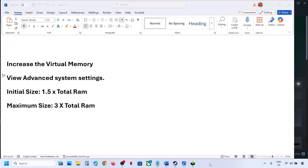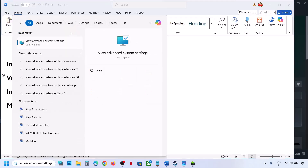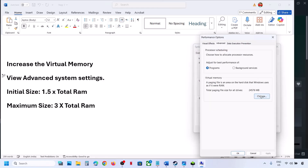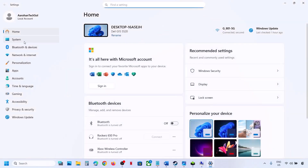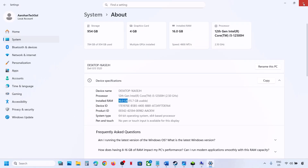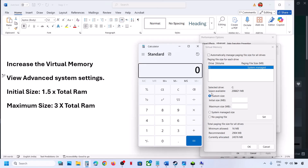The next step is to increase the virtual memory. Type in 'view advanced system settings' in the Windows search box, click on view advanced system settings, under advanced click on settings, click the advanced tab, and then click on change. Uncheck the automatic box and select the drive where the game is installed. Select custom size. For initial size, multiply your total RAM by 1.5; for maximum size, multiply your total RAM by 3. Check your total RAM in Windows settings under system and about.